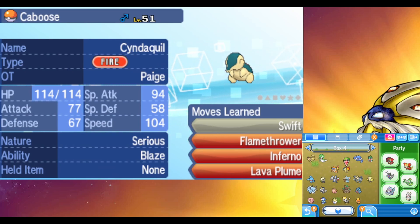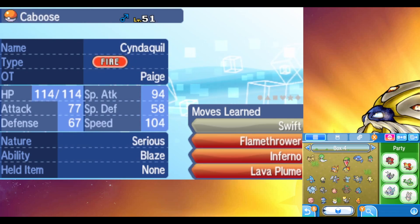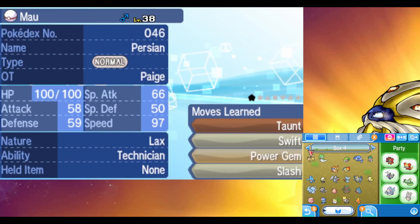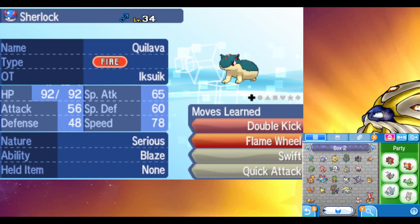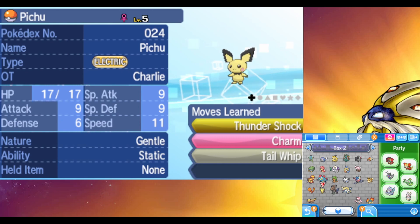And yes, I kept him at level 51. I was trying to make a challenge, and keeping him overleveled and keeping him as a Cyndaquil. The Cyndaquil's adorable. There's a lot of co-lavas. Sherlock. A Pichu named Charlie.